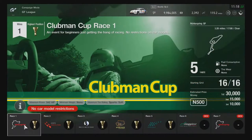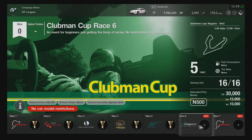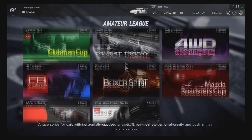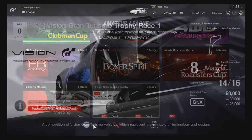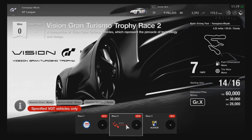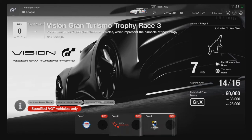Club Man Cup has new ones as well — a five-lap race on Autodrome Lago Maggiore West and one lap on the Nürburgring Nordschleife. Then you have the Vision Gran Turismo Trophy, which is three races: eight laps on Autodromo Nazionale Monza Alemanza, seven laps on the Coyote Driving Park Yamagawa plus Miyabi, and seven laps on Alsace Village 2.